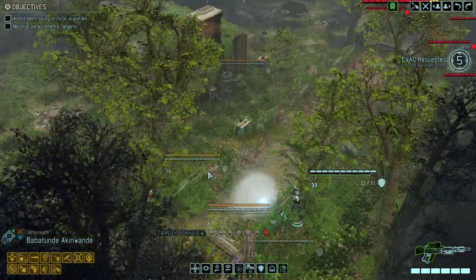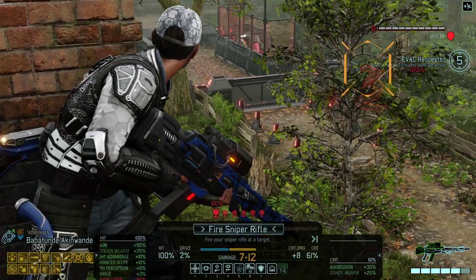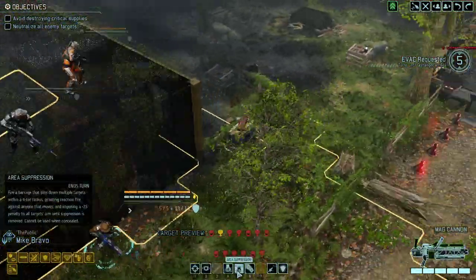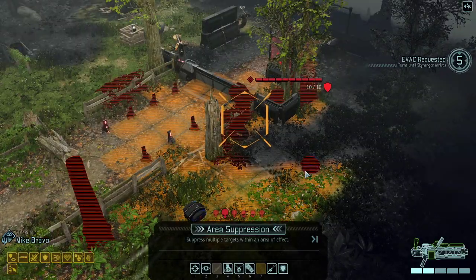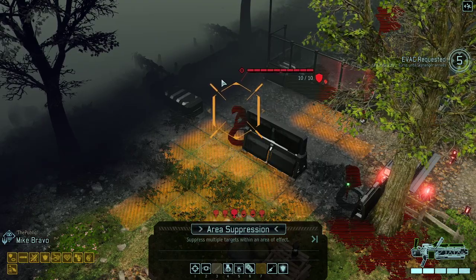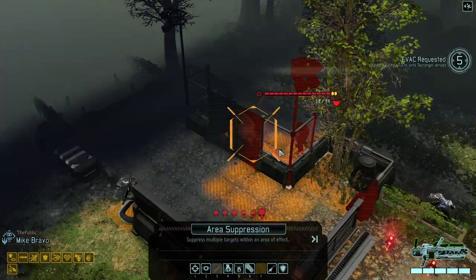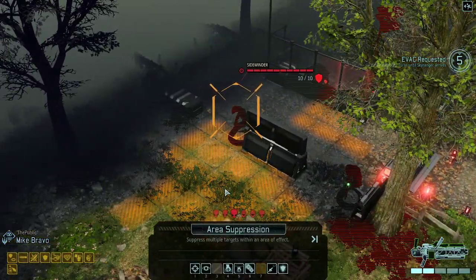I like the idea of high ground. I like the idea of taking out some of them right away. Got a good position there. Let's see if Mike were to area suppress — which I think is the best course of action here. He would hit about three targets, plus area suppress the guys in the back — two more — and that viper appears to ignore it. I think that's the best suppression we could get.